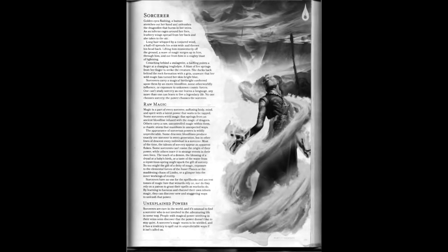Sorcerers use a mix of Vancean spell slots and sorcery points, which can be expended to create new spell slots, or have spell slots expended to create sorcery points, or even modify the effects of spells. Their subclasses — sorcerer's origins — reflect the sorcerer's heritage, be that of dragons or chaotic wild magic.